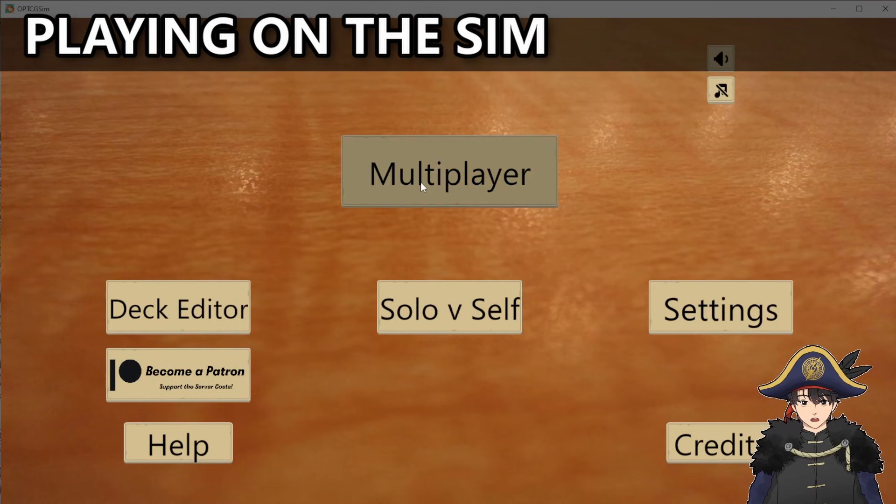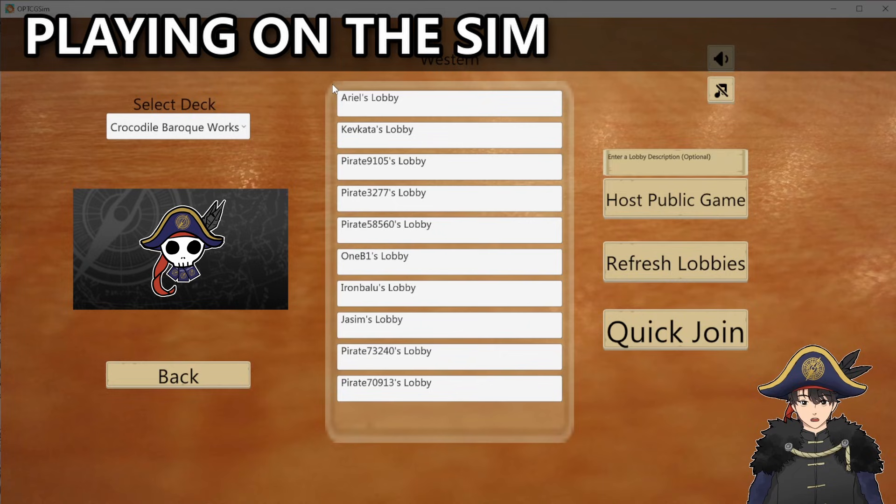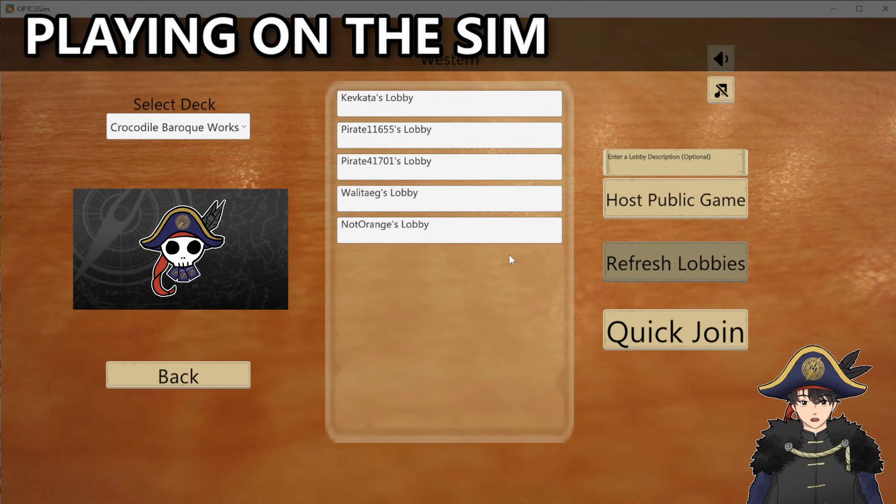When you actually want to play, just click on the multiplayer tab. You can play on the Western format, Eastern format, or an unlimited format with no restrictions. There's also private play — if you want to play against a particular person, just share a room code with them. Here you'll see a bunch of available lobbies that people have set up that you can join, or you could host your own. You can add a title — like 'Enel only' — but it doesn't force the opponent to use Enel. The lobby list can get stagnant, so just click refresh to pull whatever is available.